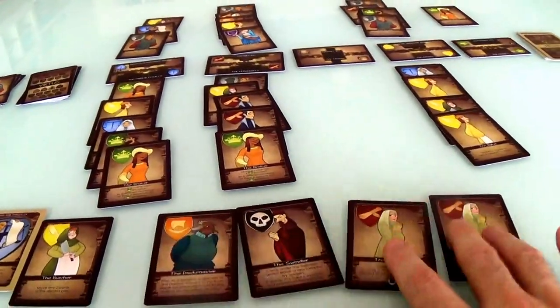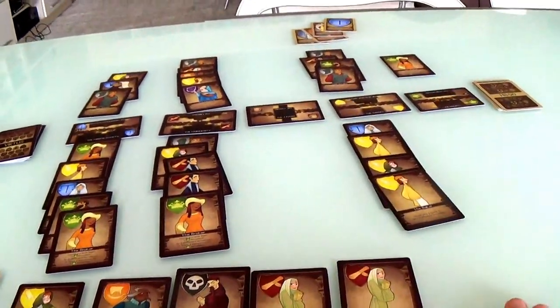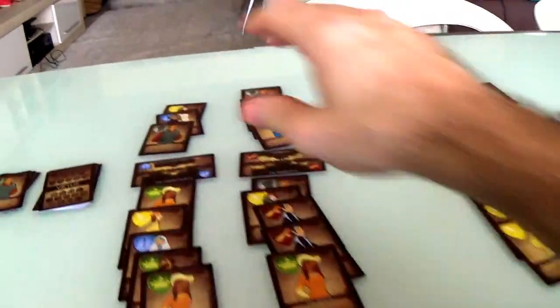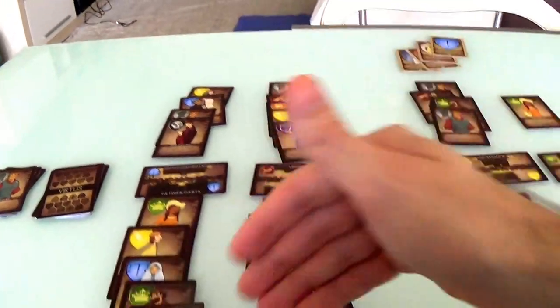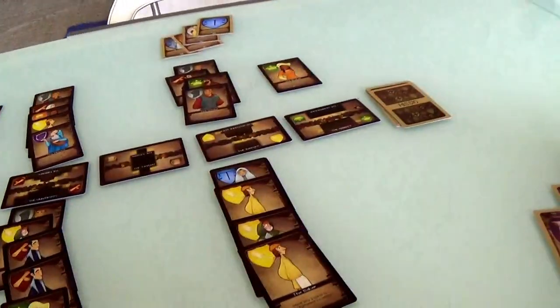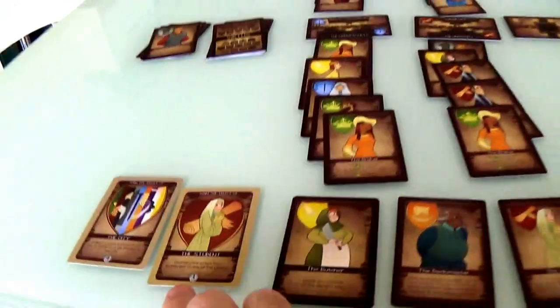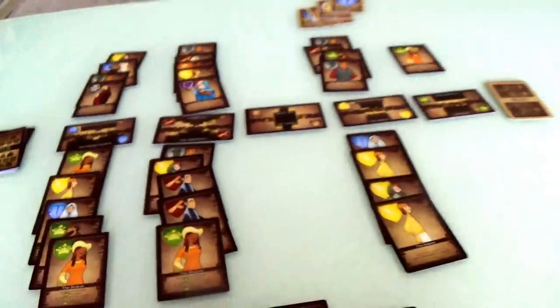Now it's my turn. I'll pretend I don't know that and just go on my merry way. I'm going to place the swindler here — that's four characters. I just completed gain the trust of the Clerk — that's another point and I get a new mission. My new mission — gain the trust of the Student. Gather characters of four different guilds at the library. Look at that — that just fell into my lap!